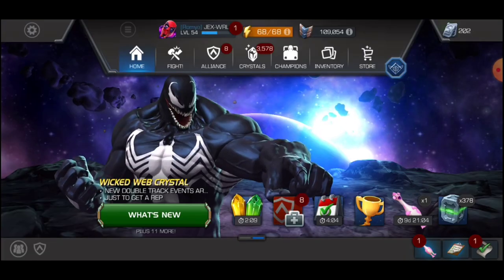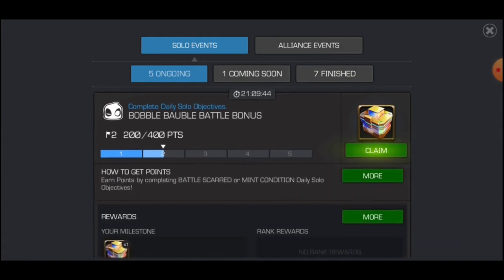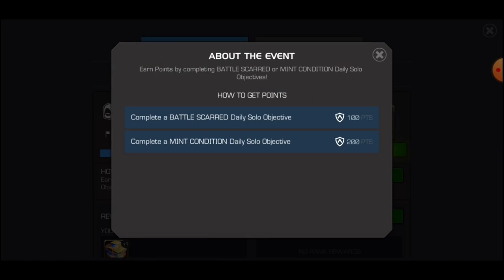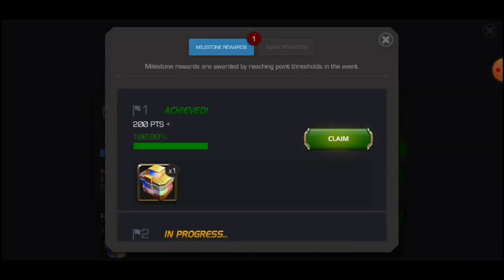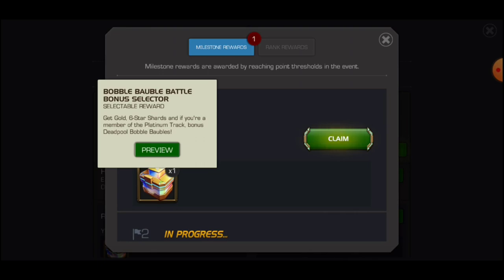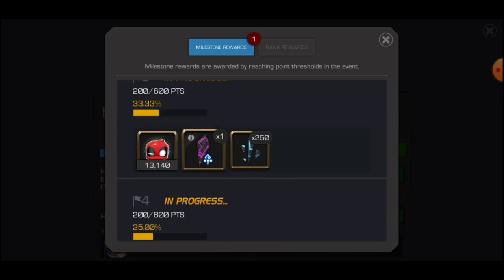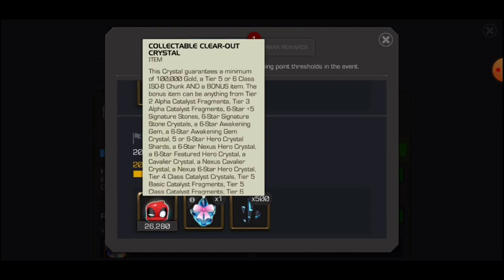Moving on to the solo objective where you can get the Deadpool BB tokens. Look at it — the BB Battleground Bonus. From here, if you complete any of these solo objectives — the Battle Scarred or the Mint Condition ones — you can get an additional 200 or 100 points toward the solo objective rewards. The first reward from the solo objective includes the Publish That Boost Battle Bonus Selector, some units, more Deadpool BB tokens, and some Cavalier Nexus Crystal.